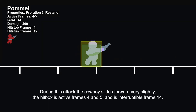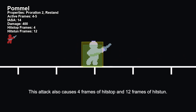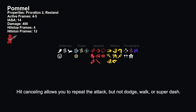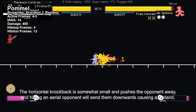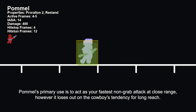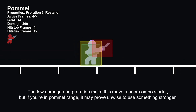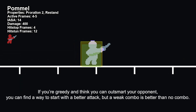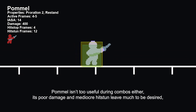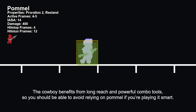Pummel — this is the Cowboy's equivalent to a jab. During this attack, the Cowboy slides forward very slightly, the hitbox is active frames 4 and 5, and is interruptible frame 14. Pummel deals 400 damage and applies proration 2 if used as the first hit, pushing combo scaling 2 hits ahead. This attack also causes 4 frames of hitstop and 12 frames of hitstun. Hit canceling allows you to repeat the attack, but not dodge, walk, or superdash. The horizontal knockback is somewhat small and pushes the opponent away, and hitting an aerial opponent will send them downwards causing a re-stand. Pummel's primary use is to act as your fastest non-grab attack at close range. However, it loses out in the Cowboy's tendency for long reach. The low damage and proration make this move a poor combo starter, but if you're in pummel range, it may prove unwise to use something stronger. A weak combo is better than no combo. Pummel isn't too useful during combos either — its poor damage and mediocre hitstun leave much to be desired, but its speed and ability to re-stand can occasionally save a combo from ending. The Cowboy benefits from long reach and powerful combo tools, so you should be able to avoid relying on pummel if you're playing smart.